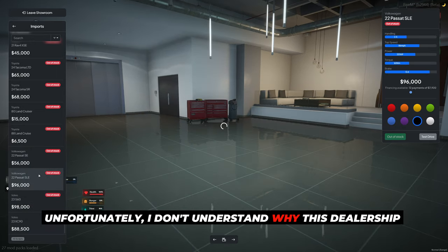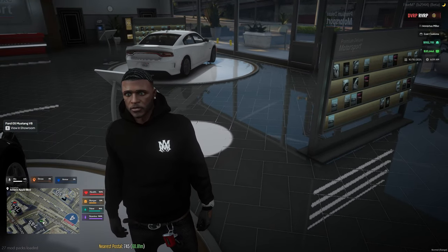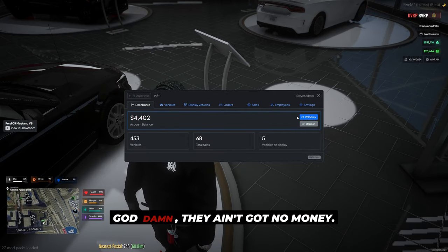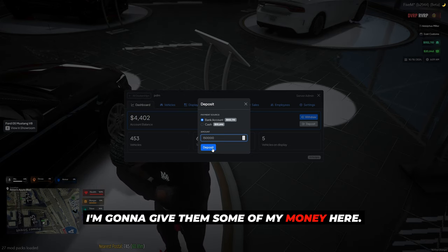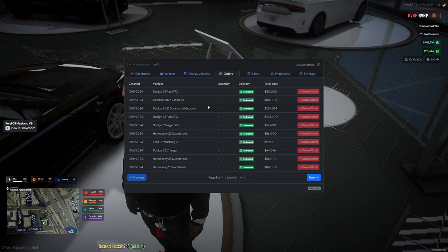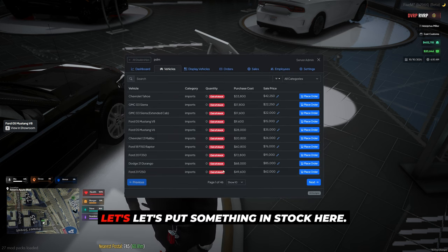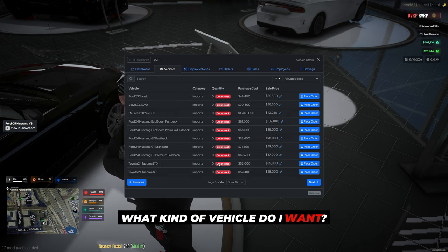Everything in here is out of stock unfortunately. I don't understand why this dealership is always out of stock, but I'm going to spend a little bit of their money using my admin powers. So I'm going to deposit 150k into their account — that's why they're broke, because they ain't got no money.